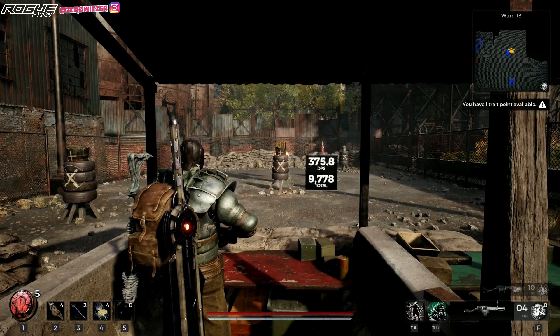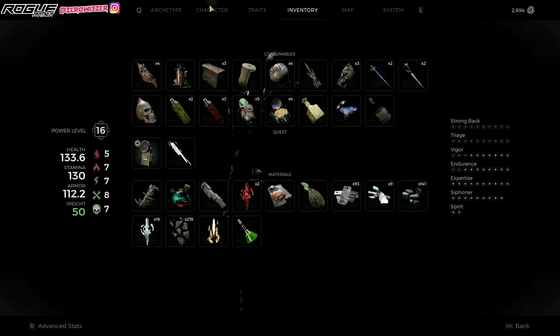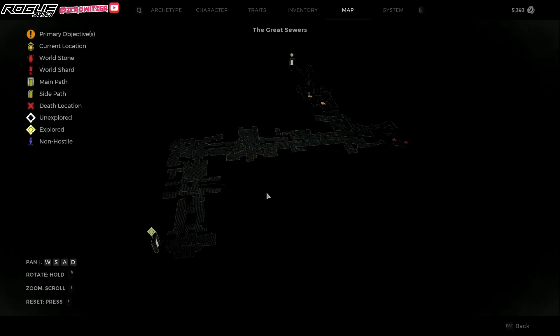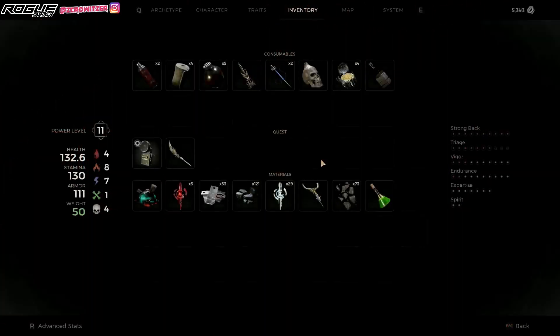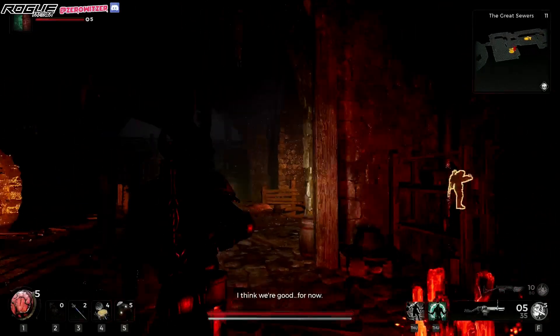Beautiful gun. On the next section I'll tell you how you can get it, but you do have to have access to this map. I'm not sure how I got to Great Sewers, but once you get there and you recognize the map layout, there's a high chance you will get this beautiful gun called Meridian. I found a secret area in the Great Sewers — there are actually two secret items you can get. I forgot what the first one is, but the second one I got is this handgun right here, Meridian. It's actually pretty good, I really like it.